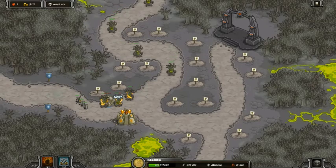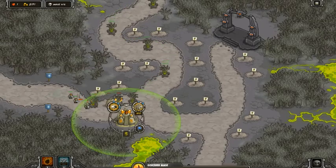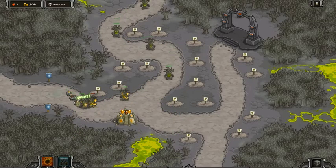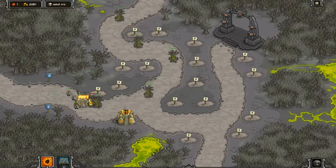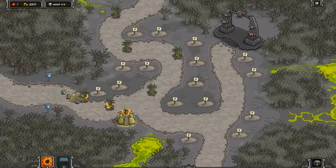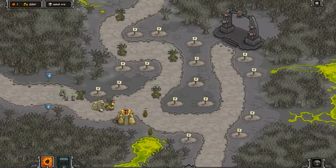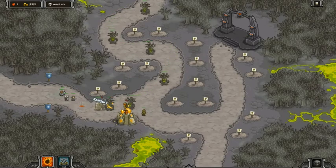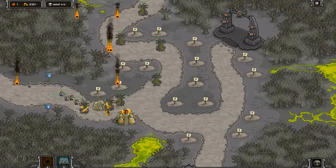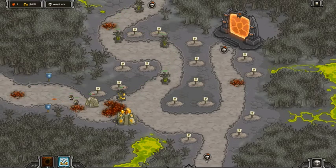Why did the producers bring 16 tainted treants like that? I gotta move my elemental out of combat, upgrade and back him up. I'm waiting on the right time to yak. I'm sorry if this is taking forever — this is the producer's fault, they made it like this. This is the time where you wish you had a fast forward button. These tainted treants need to make up their mind.